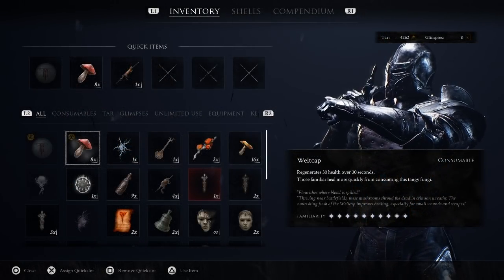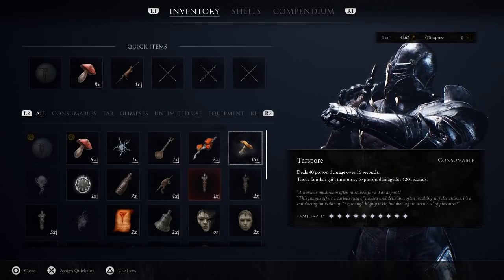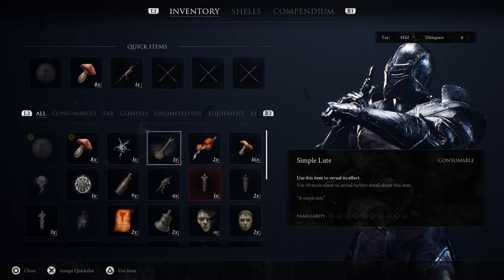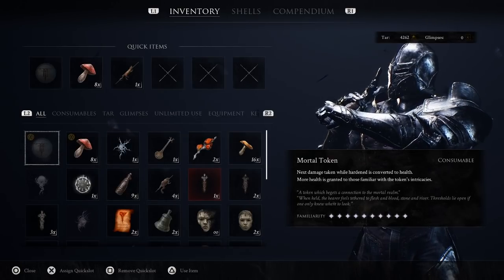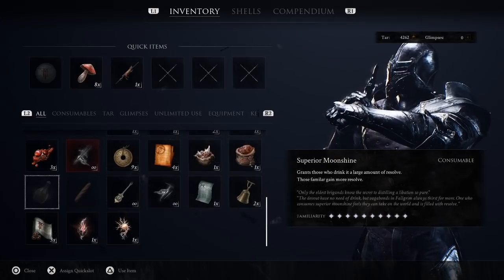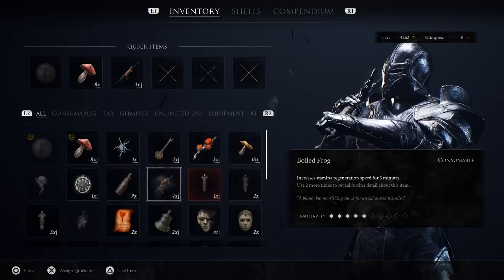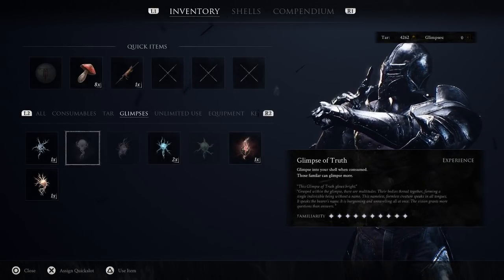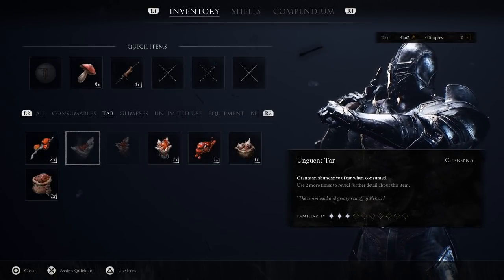Here are a couple of early game items you'll find out in the world. Firstly, the Whelp Cap Mushrooms — the red ones — heal you for 30 health over 30 seconds, and will heal faster once you've maxed them out. The evil green mushrooms, the tar spores, deal 40 damage over 16 seconds when you use them, so be careful — but when maxed out, they actually provide immunity to poison for two minutes. The mortal token heals you after one successful hardened block, a strong burst heal even stronger when maxed. Moonshine and alcohol items give you resolve when you drink them, though lower quality alcohol does a small amount of damage to you. Boiled frogs give you faster stamina regen for three minutes — great for boss fights. Glimpse items provide glimpses, a currency used to unlock shells and improve abilities. Tar items provide the main trading currency when consumed.